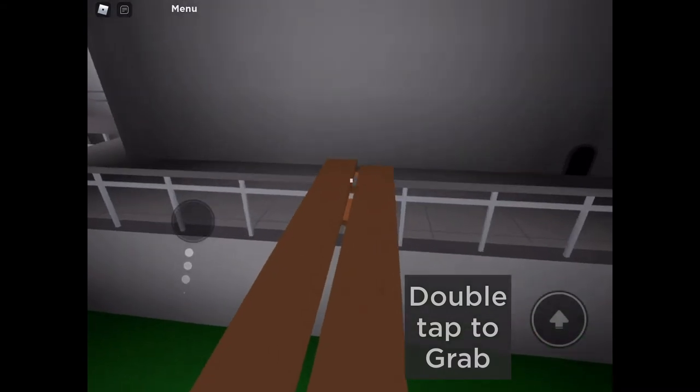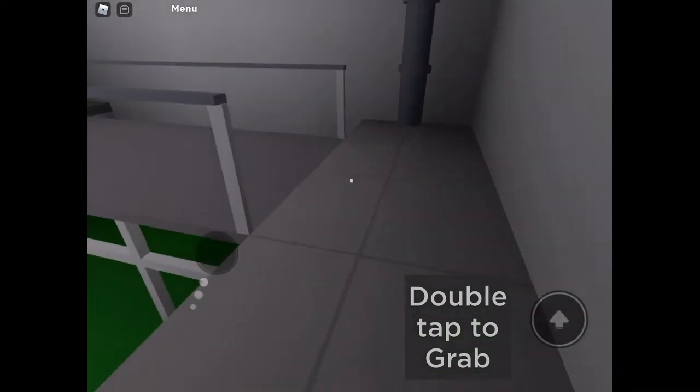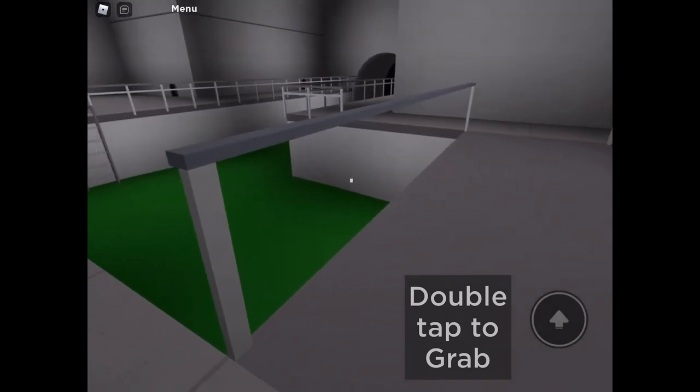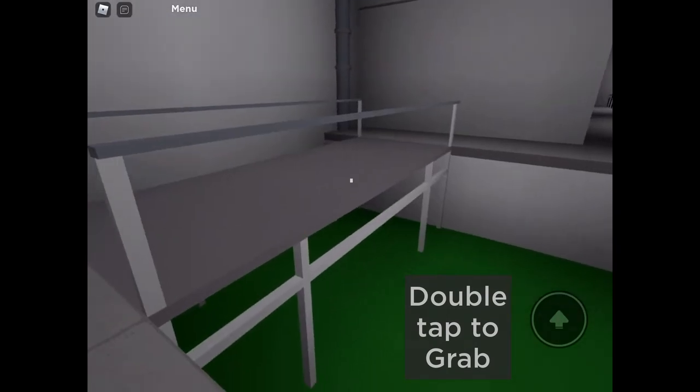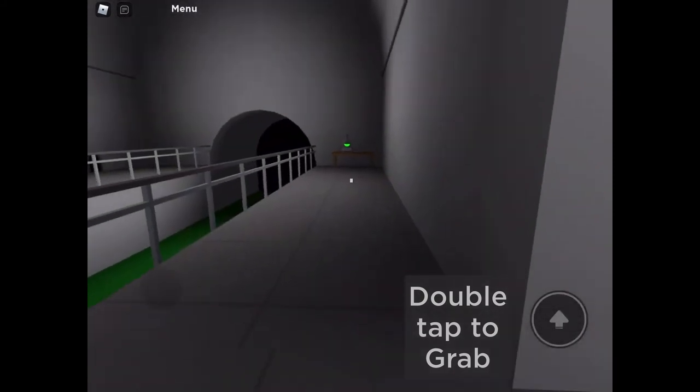And you can just hop right over here across this little bridge, and then walk over here across this bridge. Now, the reason why we needed to flip that switch is that switch makes this bridge — if it's on, this bridge is here. So then we can walk across it.